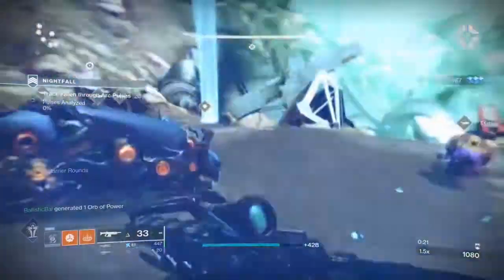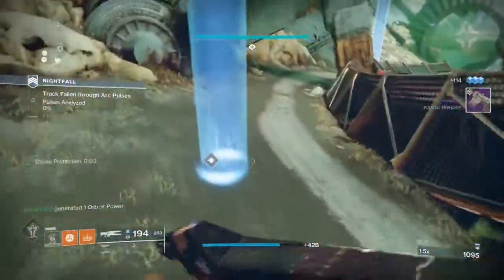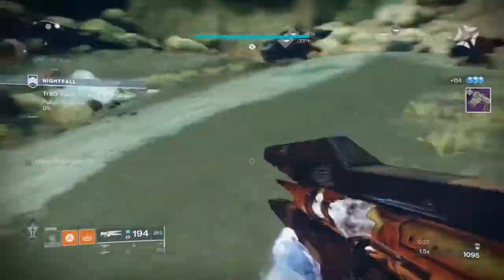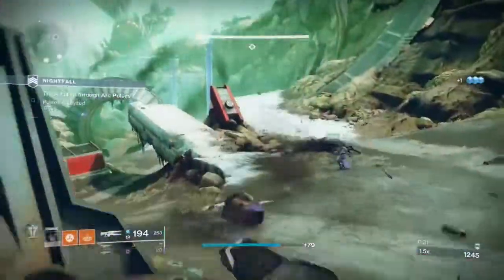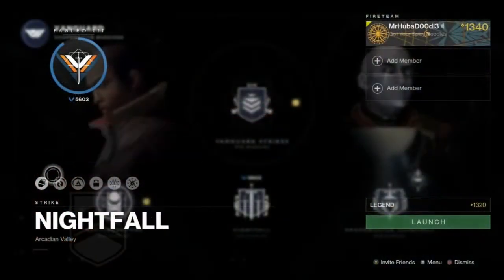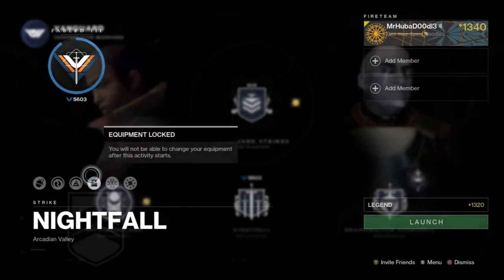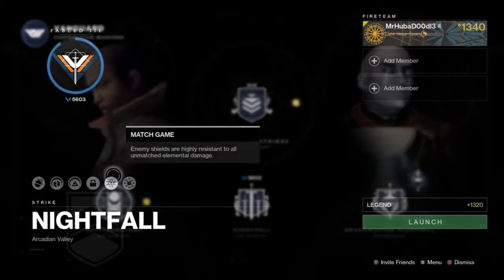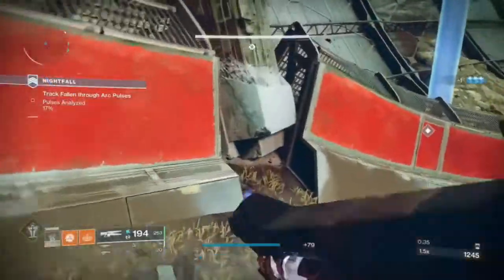You will also be facing shielded enemies — specifically Void Shield Servitors, Arc Shield Captains, and Solar Shield Shanks. There are some modifiers to be aware of as well: Scorched Earth, Overload Champions, Barrier Champions, Equipment Locked, Match Game, and Thavix's Implant.